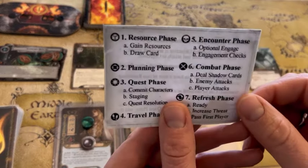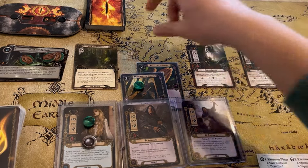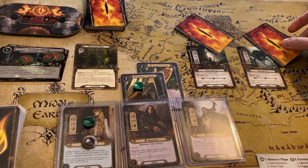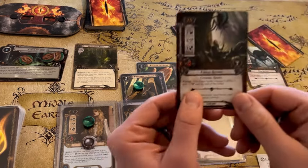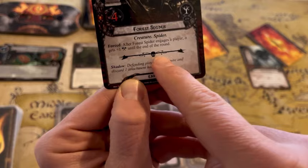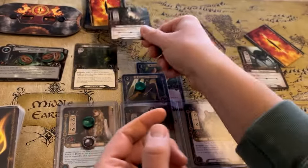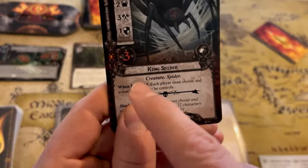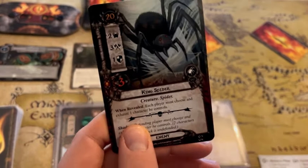We move into the combat phase — phase six. First, deal shadow cards. We're going to put one of these on each enemy starting with the highest threat enemy and moving down. We're going to see if these cards, when we flip them over, have anything written beneath a symbol like a skull — that means it's bad news for a shadow effect when in battle. If you just draw this normally it doesn't do anything. This one revealed said: 'When revealed, each player must choose and exhaust one character he controls' — oh no, so Aragorn is exhausted.